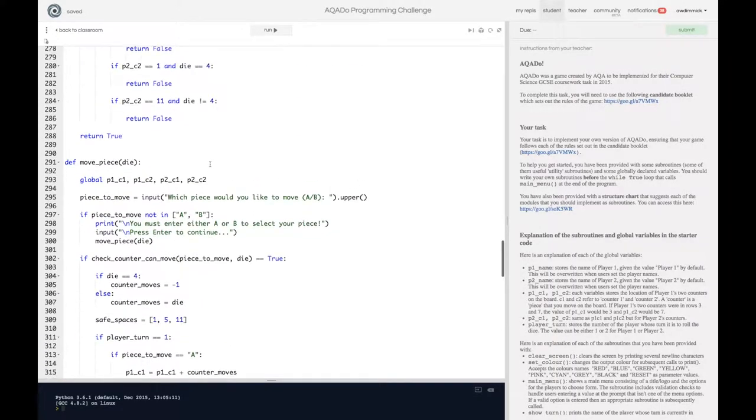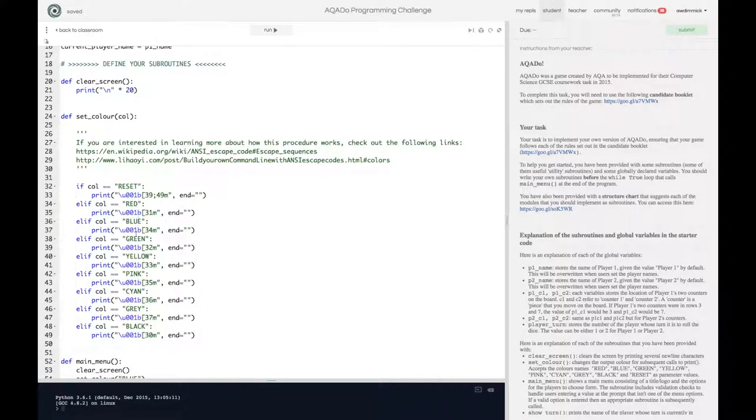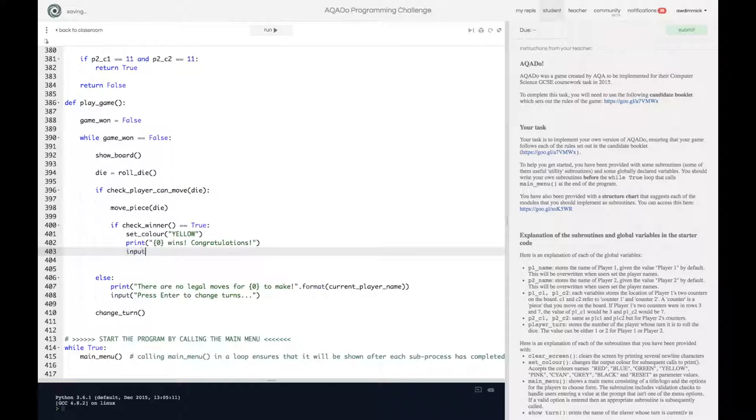Let's use our colors for this — it's a nice thing to do. I'll go up to find my colors: set_color, and the options are red, blue, green, yellow. Let's use a nice bright yellow. So: set_color yellow, then print — and it's still the turn of the current player so I can use current_player_name in there. So: 'Congratulations, {current_player_name} wins!' and then a boring input: 'Press enter to return to the main menu.'